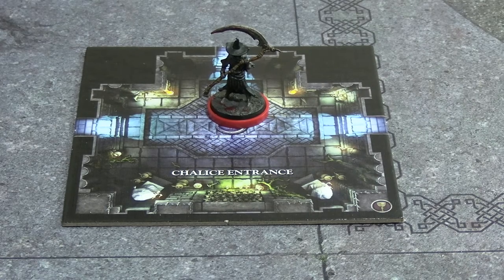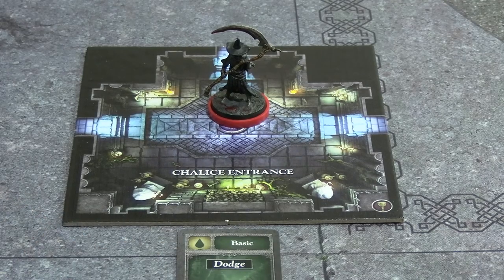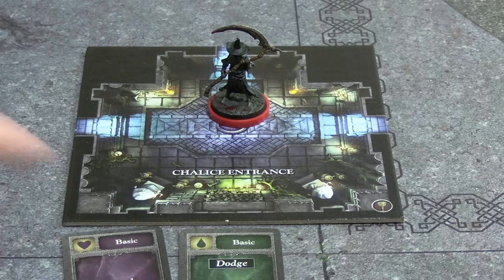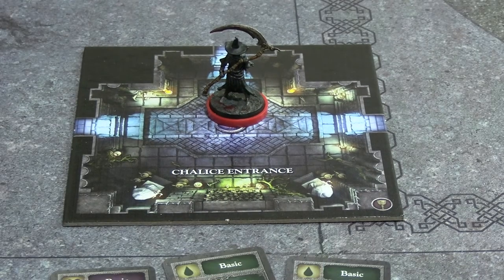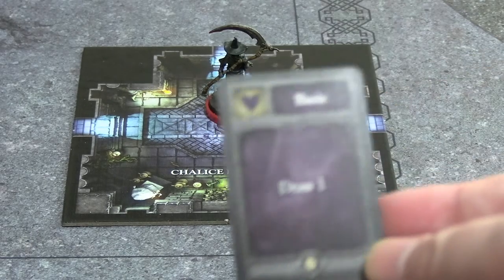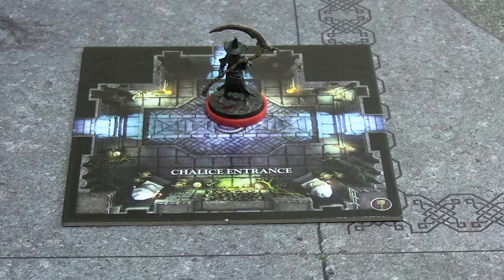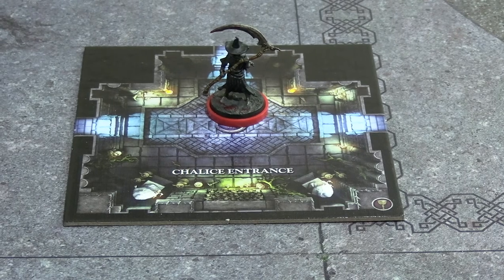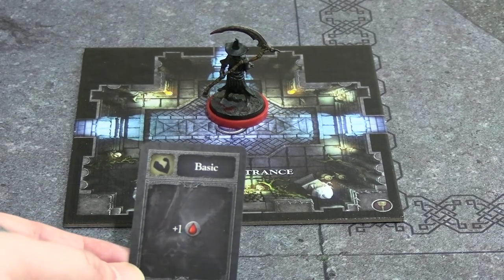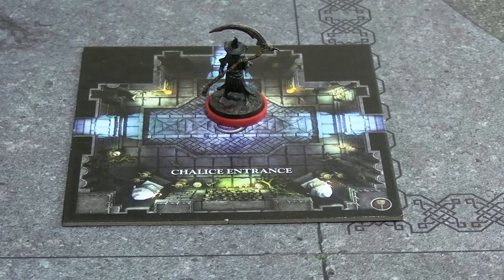We're ready to start round one, which means we draw three cards. The first is a basic dodge, second a basic draw-one, and third another basic dodge - not great. To move in this game you discard one card and move two spaces. If we discard the basic draw-one, we get two movement and also draw one additional card - which is a basic plus-one blood damage - into our hand.